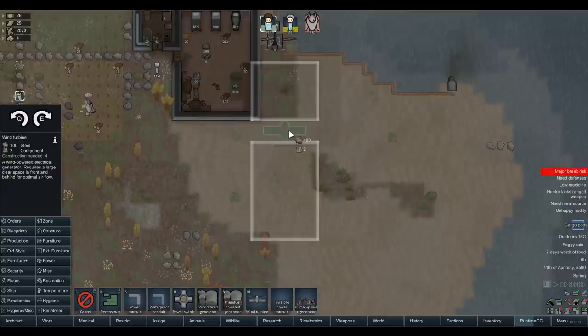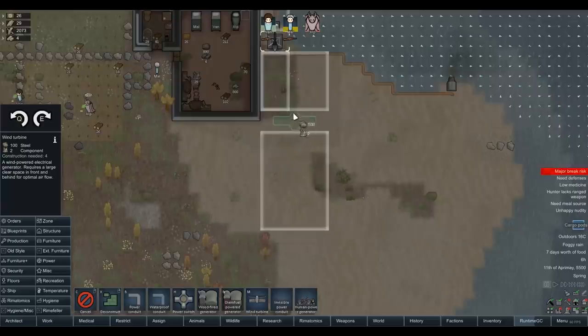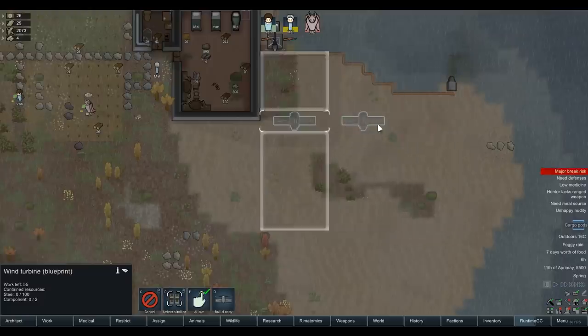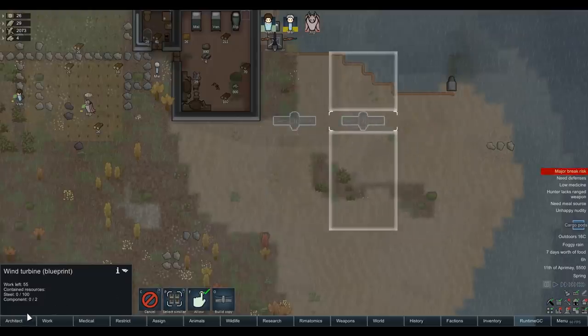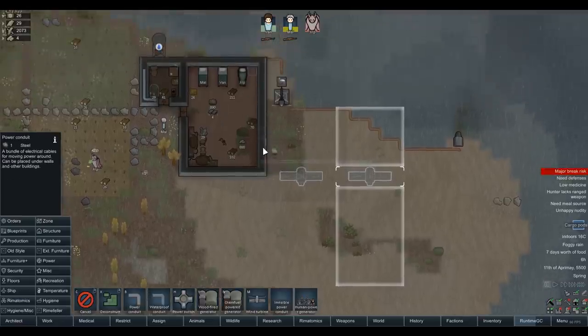I'm not going to rely on the prisoner bicycles, as fun as that would be. Let's figure out the cutoff point for the wall - second block from the end. That shouldn't interact with the other structures. We'll put one wind turbine there and build a second one too because these tend to be fairly inconsistent. There we go - let's run power conduit straight down the back and to the wall. That's going to deal with a lot of our problems.